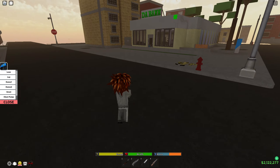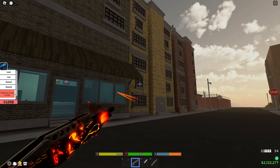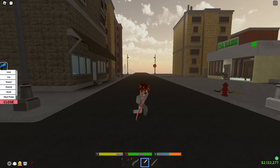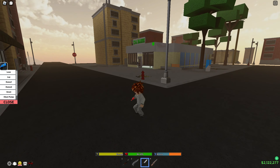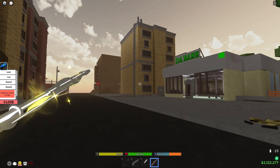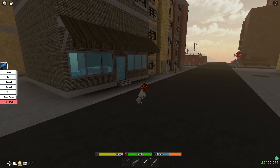We got the RPG, looks like this. We got the TAC. The knife has a pull out animation like this. And we got a rifle, it's got like a little effect. Alright, that's the GPO pack.